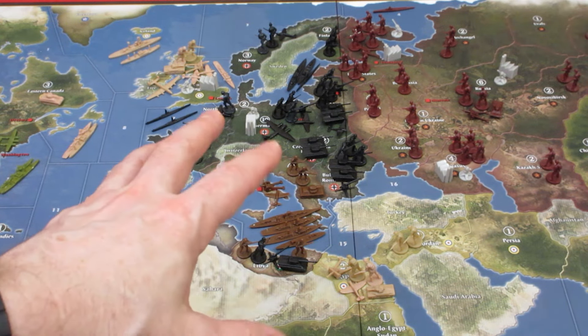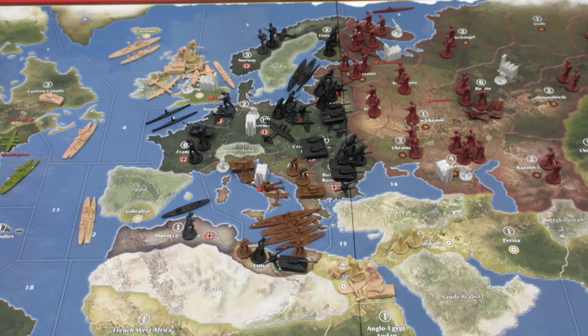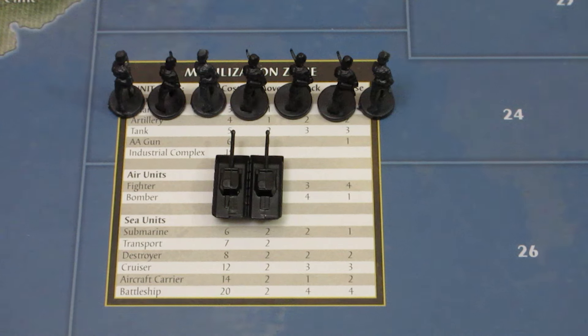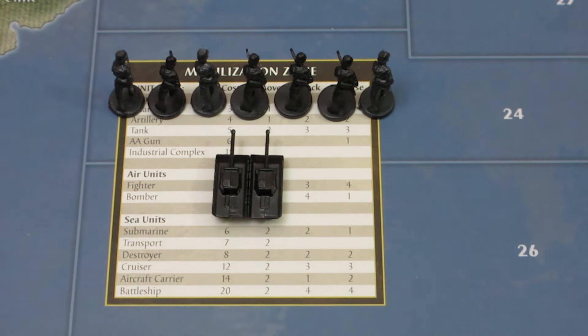First up, I'm going to figure out what to buy for Germany. I think Germany needs more troops on the ground — they currently have 3 submarines, 4 fighters, and a cruiser. They're okay in air and sea, but where we're going to run into a problem is the Russian counter-offensive, so we want more boots on the ground. 7 infantry is 21, plus 2 tanks at 5 each is 31 — that spends all of Germany's IPCs. Let's get to combat moves.